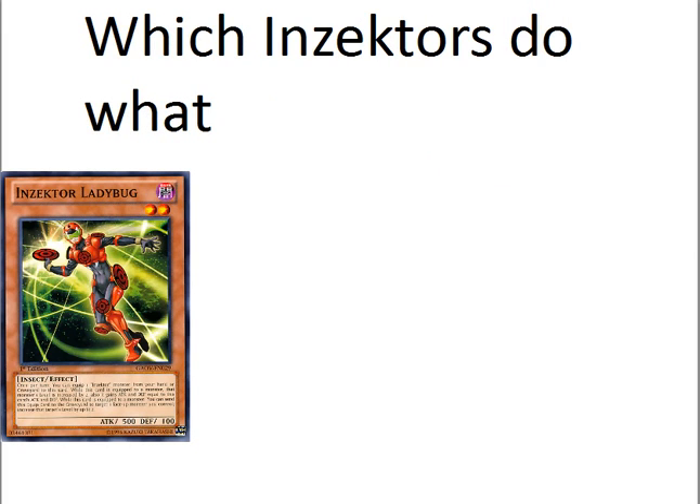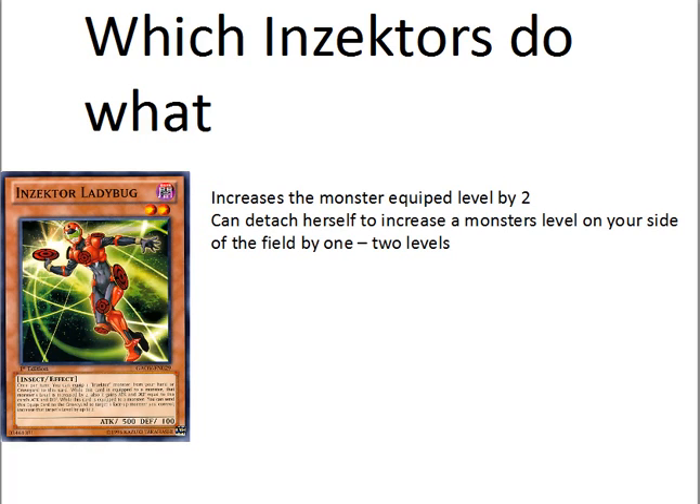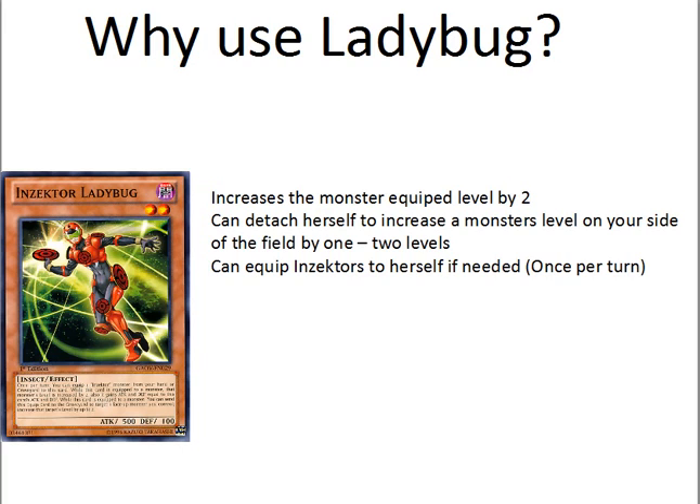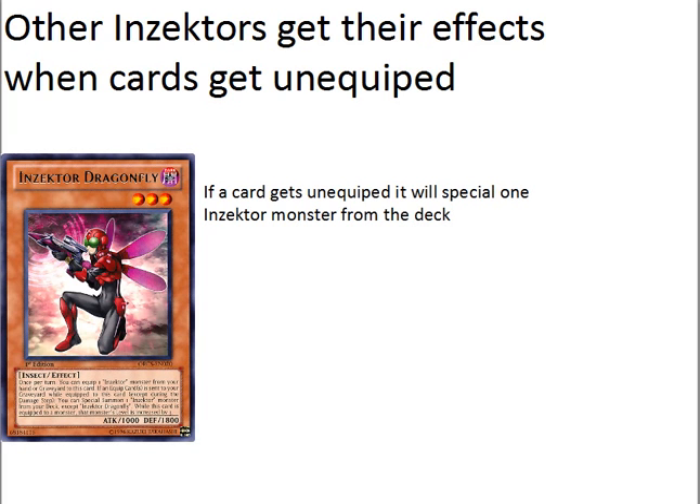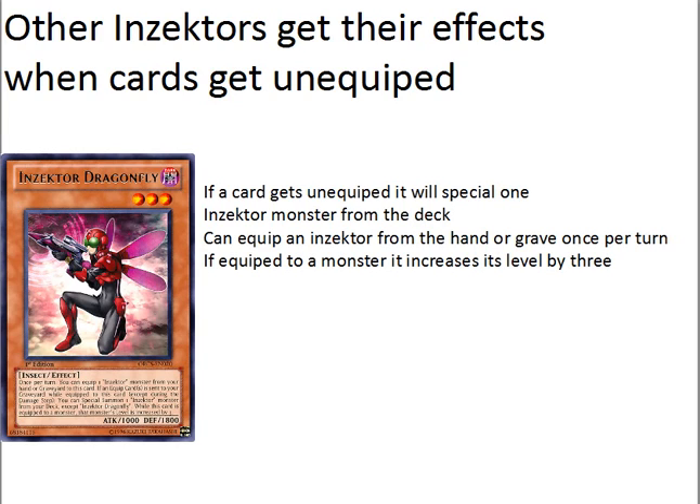Here's another Insector — this is Insector Ladybug. When she's equipped to a monster, that monster's level is increased by two. She can detach herself to increase a monster's level on your side of the field by one or two levels. She can equip Insectors to herself if needed, once per turn. Other Insectors get their effects when cards get unequipped. Ladybug, if any card equipped to her gets unequipped, will special summon one Insector monster from your deck. She can equip an Insector from the hand or graveyard once per turn. You'll never really use her effect to equip to another monster.